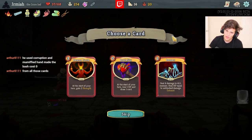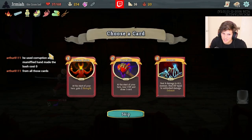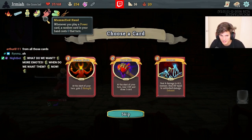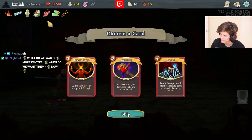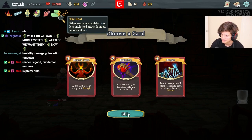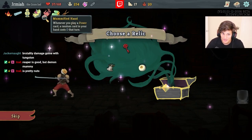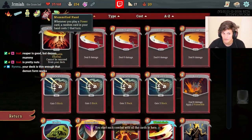I keep getting bad draws, that's crazy. Reaper is really good with Demon Form - Reaper and Magic Flower is insane, but we need Demon Form because right now we don't have scaling. Demon Form is the play first, then Reaper comes after with Magic Flower. Snekawai is pretty good with these expensive powers - with Snekawai, Corruption is really good, Mummified Hand is really good.